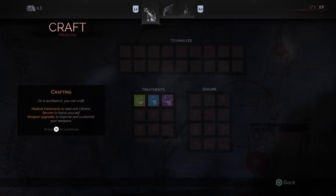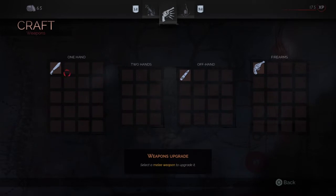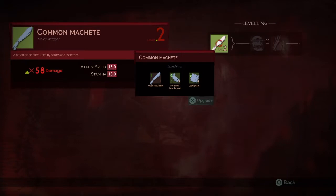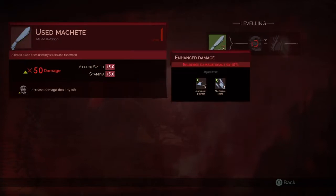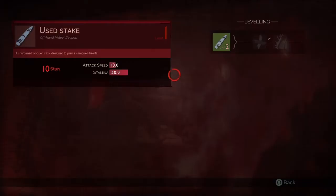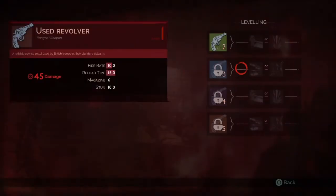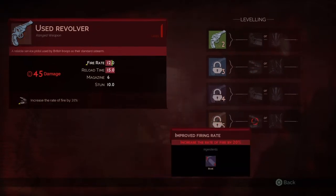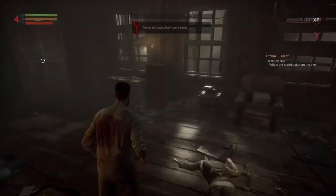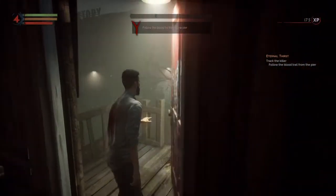So here you've got weapons — you can upgrade them too. Level 2 gives increased damage but decreased stamina. Pretty interesting. We're not going to spend any money on that for now though, we're just going to leave.